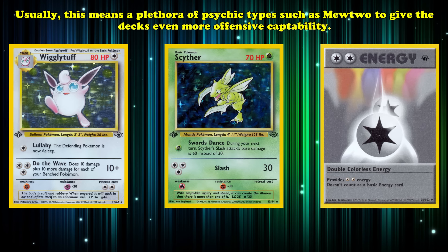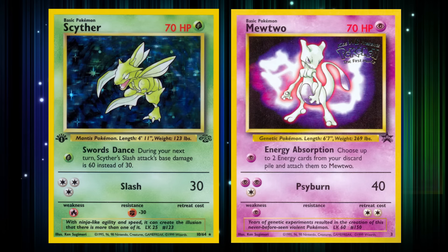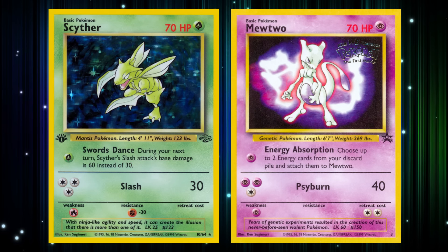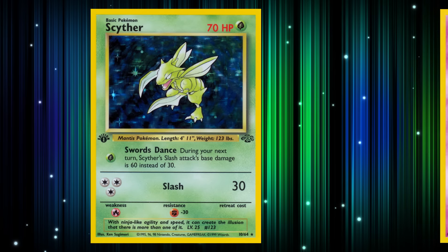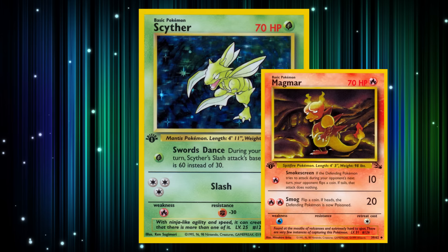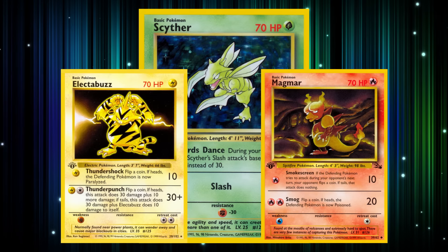Usually this means a plethora of Psychic types such as Mewtwo, to give the deck even more offensive capability. Mewtwo's Psyburn also complemented Slash very well, as the combination of 40 and 30 damage set up a two-hit KO on many commonly used 70 HP Pokémon. Scyther was so widely usable that many players of the older formats used Magmar in aggro decks to attack Scyther for weakness, instead of generally stronger attack options like Electabuzz.